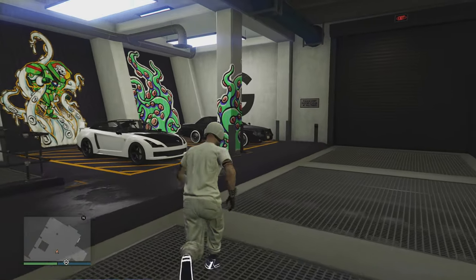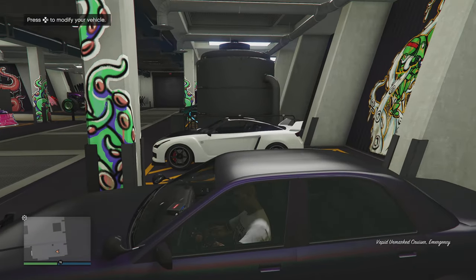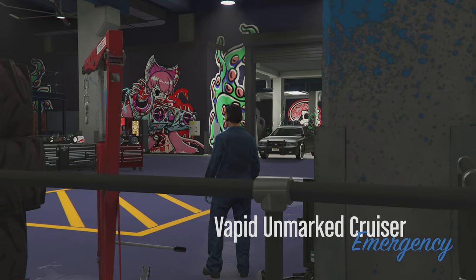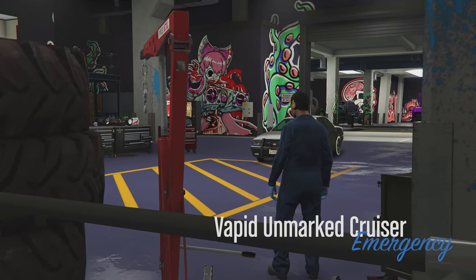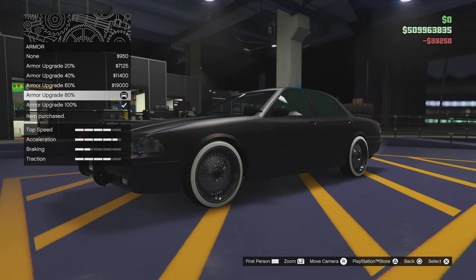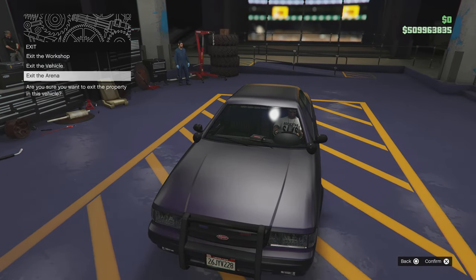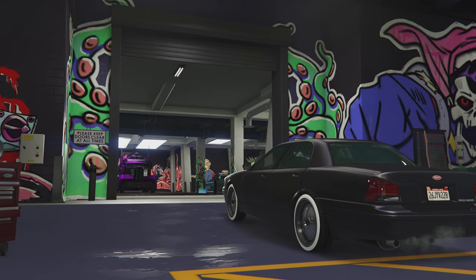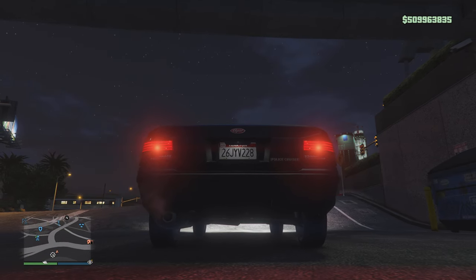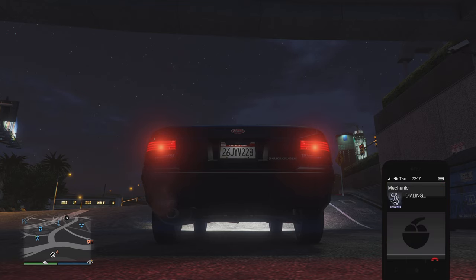Say hello to the Benny mechanic as you run past him. Get in the vehicle you want to duplicate — the vehicle you want the custom plates on — which is the undercover cop car. The elegy already has the plate that I want on this car. Enter to modify the vehicle. All you're going to do is change one thing — I'm going to change the armor — then simply exit the arena. Make sure to select 'exit the arena,' that's important. Once outside, let your friend know and call your mechanic. Check out the license plate, then call up the mechanic and request that elegy with the custom plate.